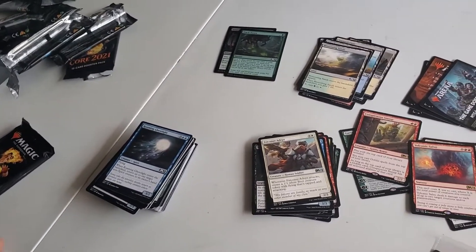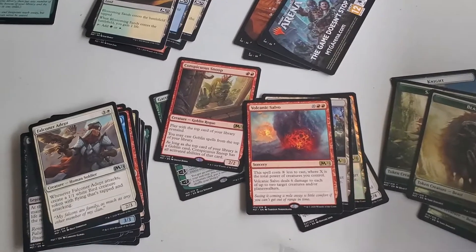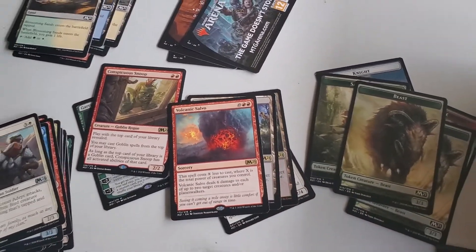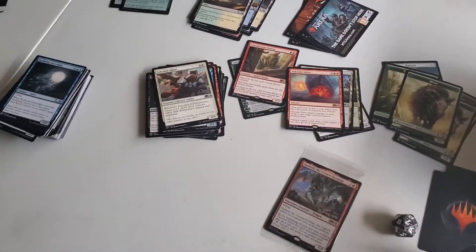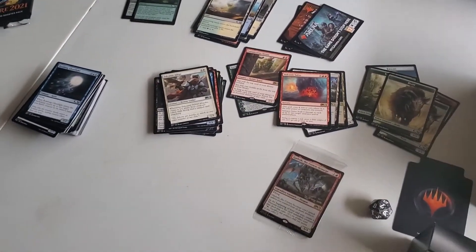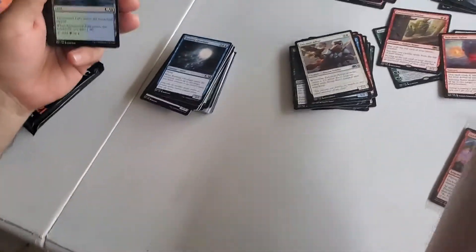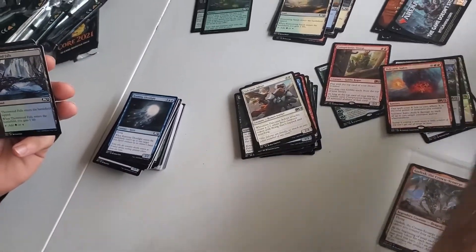You'll definitely be playing white. I might have to buy that foil Animal Sanctuary off you, or both of those Animal Sanctuaries. I might be making a deck with the dogs and cats — I feel like people are going to start doing that.